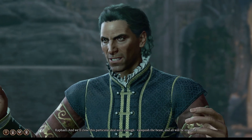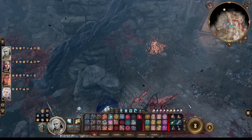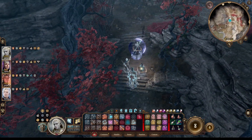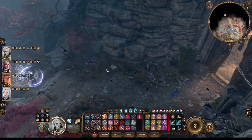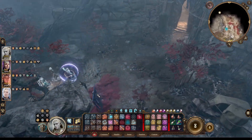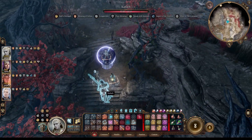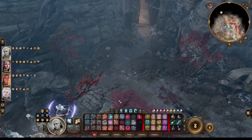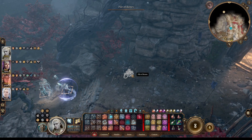Yeah, he disappears before we can attack him. Interesting. With four level 8s, even a level 16 fiend wouldn't be such a huge impossible challenge, so they're being very careful not to let us get our hands on him. Obviously we're curious — if this creature is somebody we can speak to, we might want to do that to see if it will tell us anything about Raphael we might use against him.